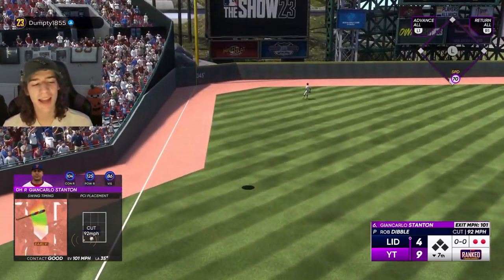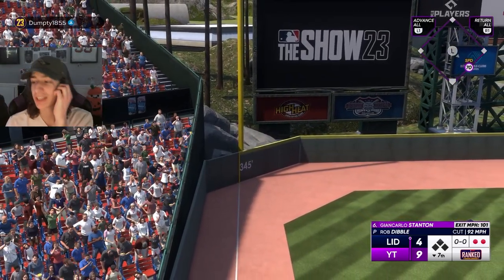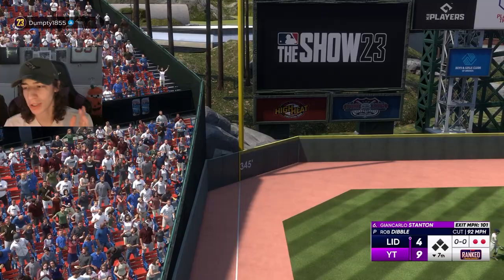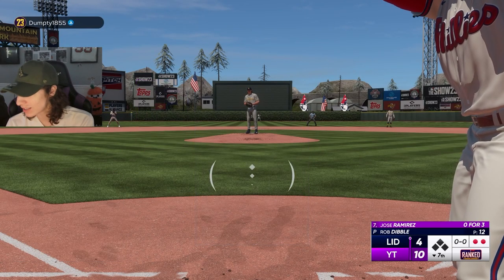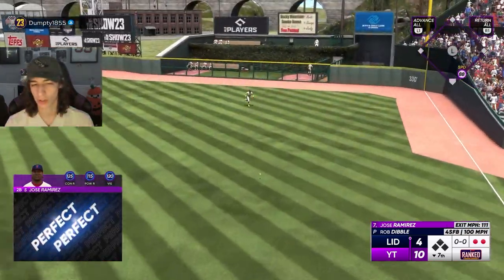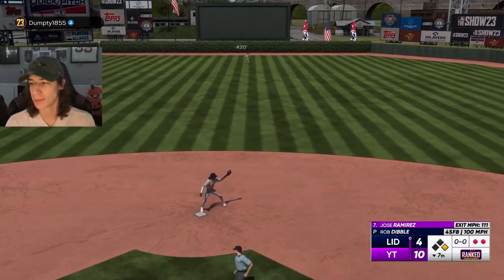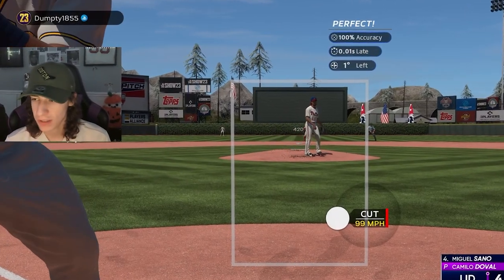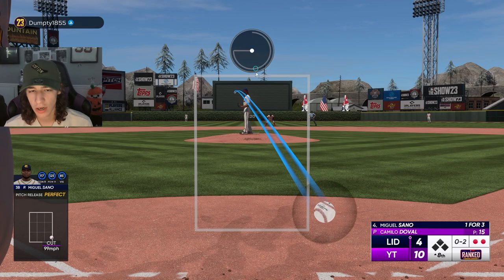Ellie de la Cruz hits one very hard — it's gone! Ellie's second home run of the game. And just like that, Stanton goes deep and this game has taken a turn very quickly. It took one inning for this game to completely take a massive turn — now we're up six in the seventh inning. Rob Dibble is exactly what I was prescribed. The momentum has flipped harder than the momentum has ever flipped over the past two innings.